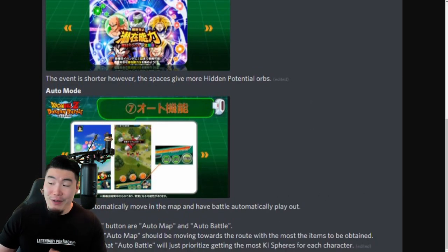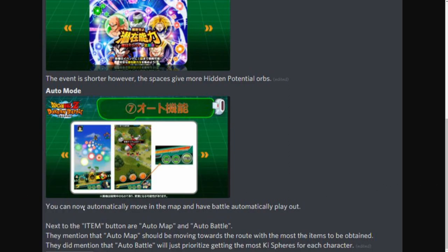There's also going to be an Auto Play Mode — this is pretty huge. You can now automatically move in the map and have battle automatically play out. Next to the Item Button at the bottom of your screen there are going to be two new buttons. The first one says Auto Map and it takes you through the route on the map with the most items, and the other one says Auto Battle and it'll prioritize getting the most key spheres for every character. With both activated you're fully auto-ing the stage, and the potential for this is huge especially when it comes to Link Leveling.